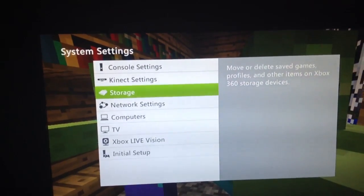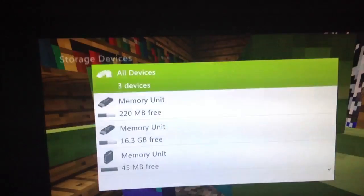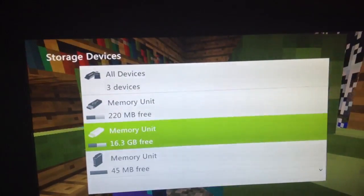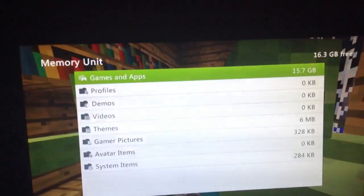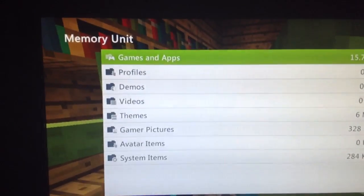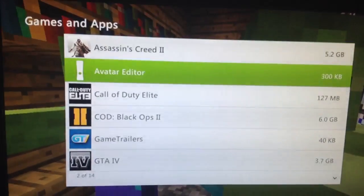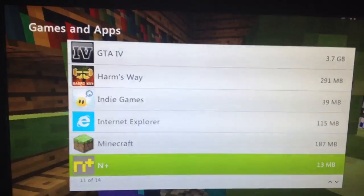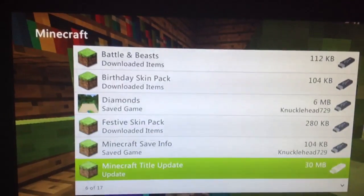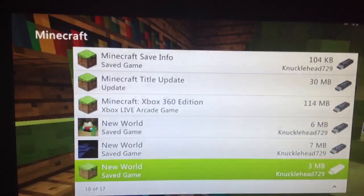After that you're going to go to your system settings, then storage. You go down to Minecraft and then go to New World.